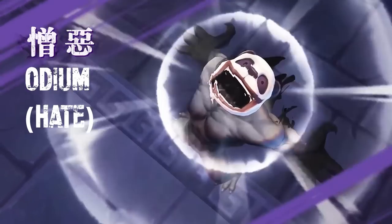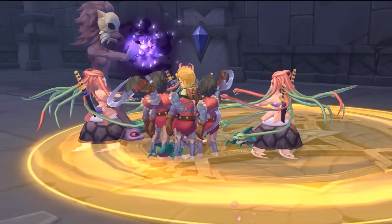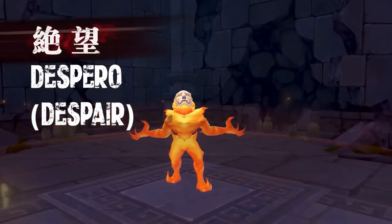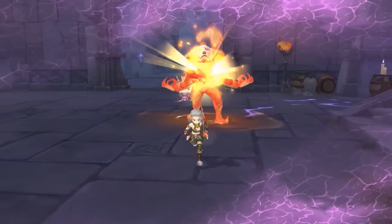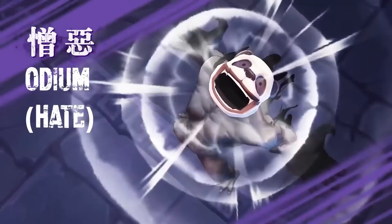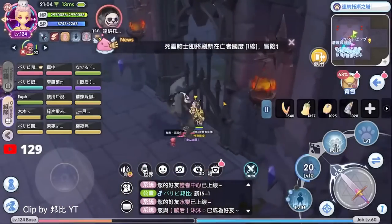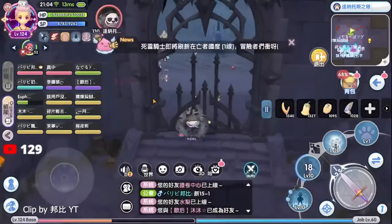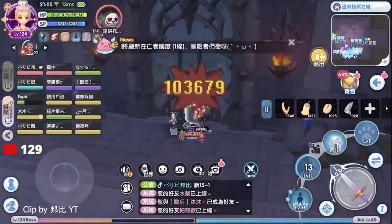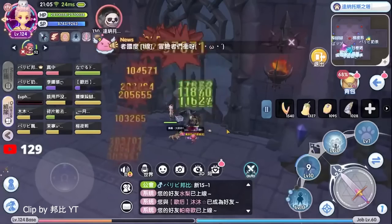The four monsters are named Dolor, Odium, Merum, and Despero. These are the 4 emotions of Thanatos that were split from him to guard the tower. Each one is represented as pain, hate, sorrow, and despair respectively. The names don't mean anything special in this particular instance — just extra information for this video. What you need to do is kill them all. They cannot be killed inside their room with Thanatos.